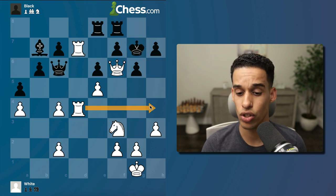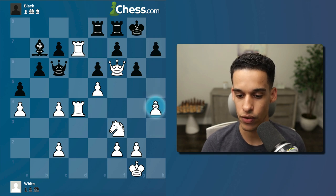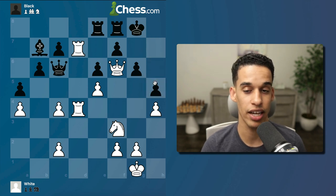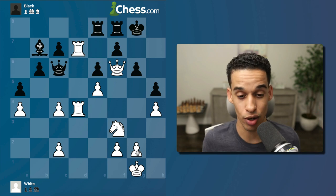Rook d4, rook e8, now I go check — forget about h6. The king has to go down. Now I'm trying to open that file: h4. If I get to play h5 and remove that pawn, this is over. They played h5 to prevent it.